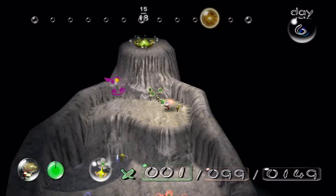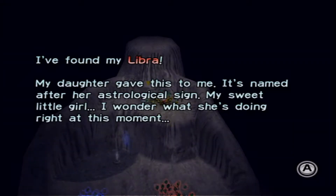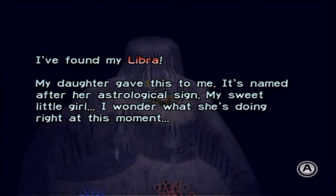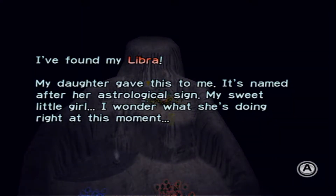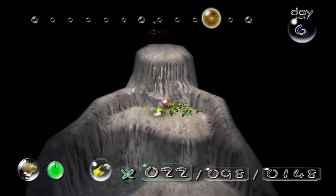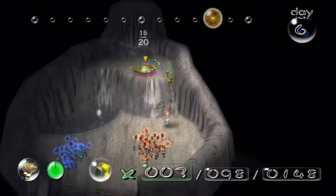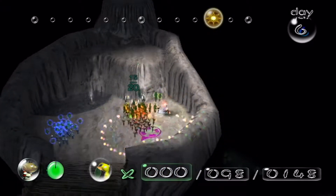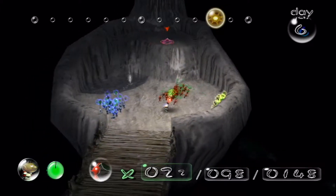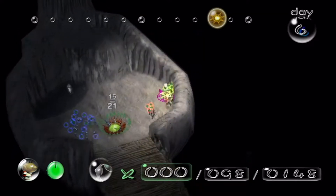I'm just gonna let you guys drown because you're stupid like that! I found my Libra — my daughter gave this to me! It's named after her astrological sign! My sweet little girl — I wonder what she's doing right at this moment! Probably nothing — she's probably sleeping actually, which is something that I should do more often. I don't get enough sleep because of my school, and that is not cool!